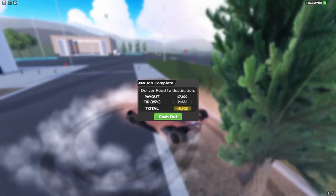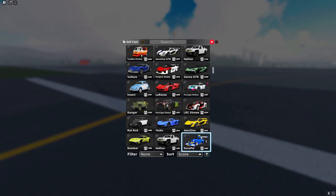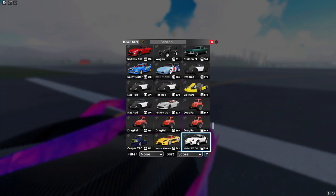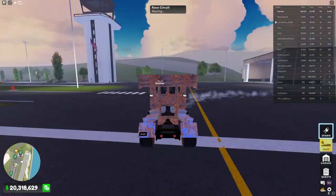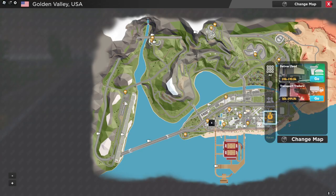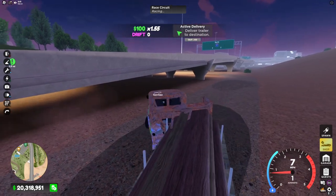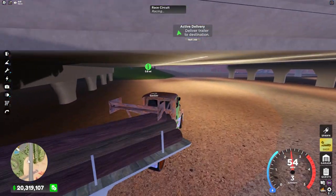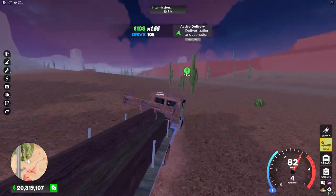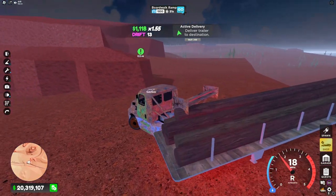Now I want to try a trailer delivery with a truck, so let's go and find that. I found a truck but I'm not sure if this is the right one — yeah, I think it is. Now we have to go to a trailer delivery area. I don't think I can pick a specific spot to start, which isn't ideal because the best way to make money is going from the cafe or the airport. But I'm still really good at flipping even when I use a controller.